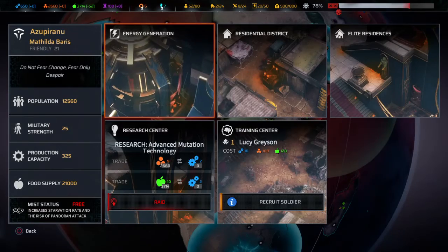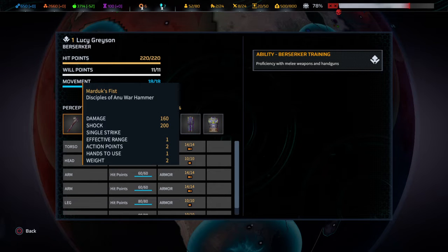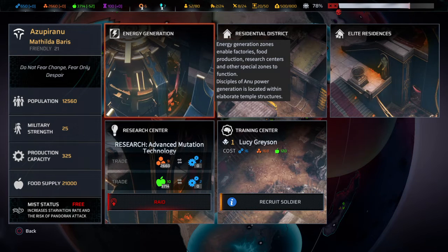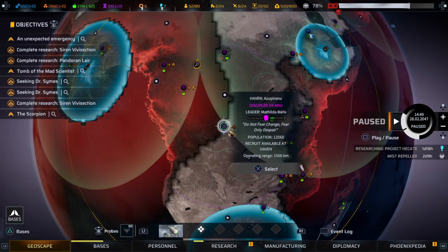Another Berserker — Lucy Grayson? Berserker Training — you know, I wish they would show us the hidden abilities, the three hidden abilities that come with them. Because if they have certain ones... it's a Berserker. The best guys for the Terminator would be the Assault class.